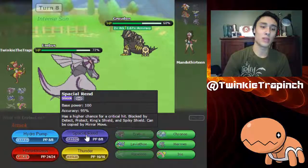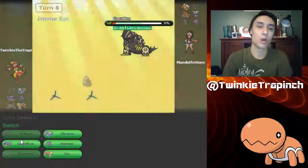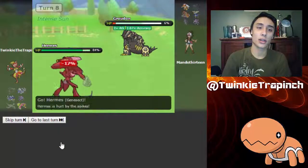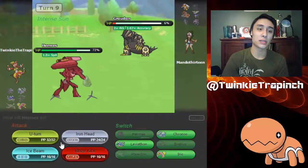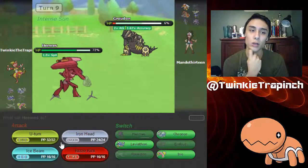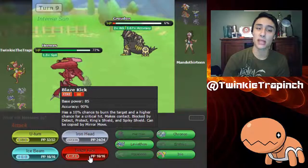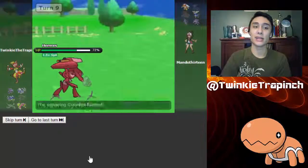I'm gonna go for Spatial Rend right here, and that brings it down to 6% — just below what I would like. Alright, so I'm gonna switch in Hermes and just go for the U-turn, because that's basically all I can do right now. I get 1.5 times special attack but I am choiced. I think choicing myself into Blaze Kick is the best move right here, because even though it is resisted, I do get it boosted by the Intense Sun.